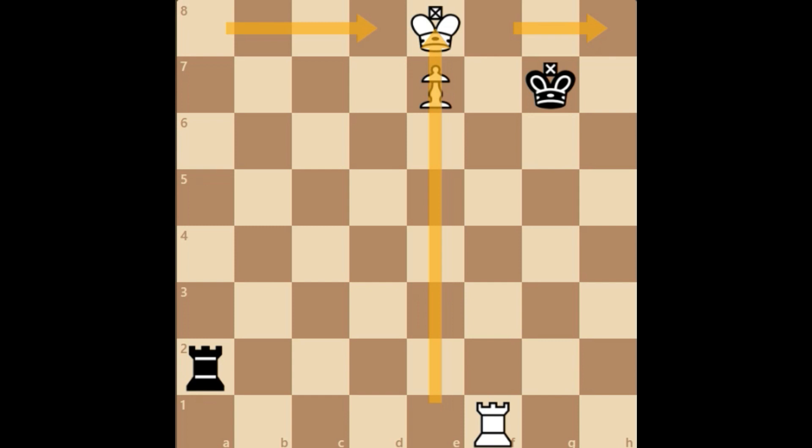In this endgame we are going to have a look at the rule of distant effectiveness — how the defending team is able to use this rule to draw the position. In the previous video we had a look at the Lucena and the Philidor defense, which are the foundation for all other rook endgames. You should know these two endgames like the back of your hand.